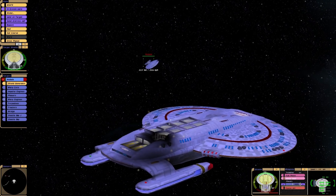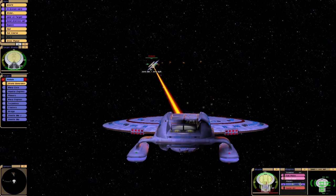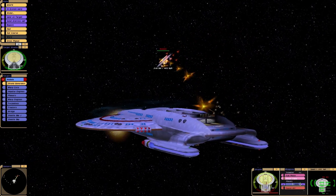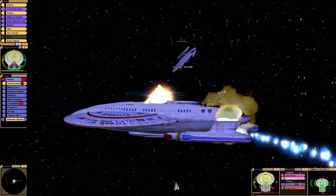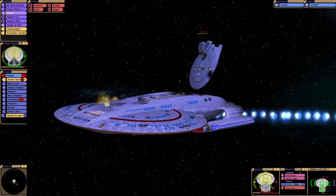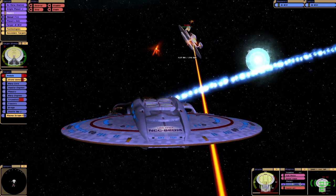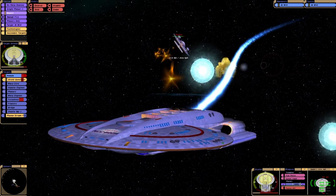In terms of firepower, the Nebula class has definitely won that battle, I think. We can't compete. Our torpedoes — they're not even... I'm beginning to think this Apex ship is an earlier design and the Nebula class was designed after it, because even our torpedoes look different.